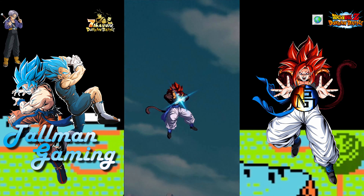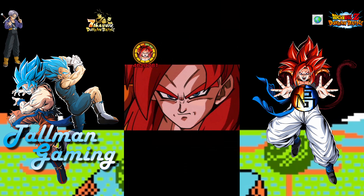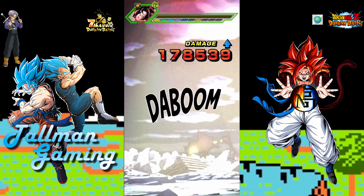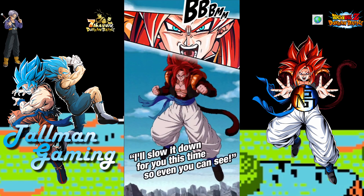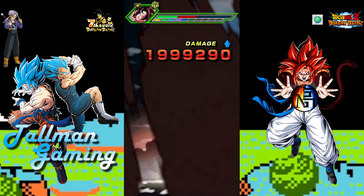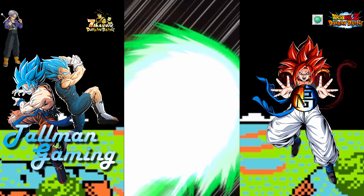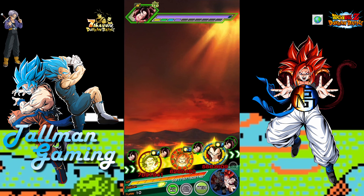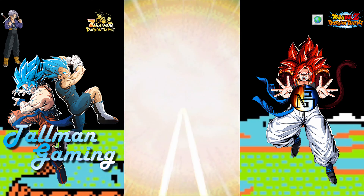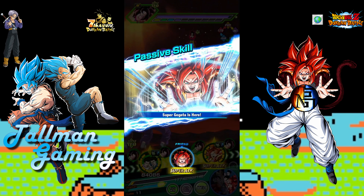Super Saiyan 4 Gogeta at 6.6 million — this is actually mine, not the rainbow one, that's why the number is that low. Triple super! Oh no, that means Vegeta is going to get super — we got a crit but oh my god this is gonna be bad. Are we getting killed? We're almost dead, down to less than 20k HP. Let's see if we can finish them off.